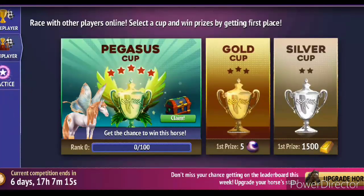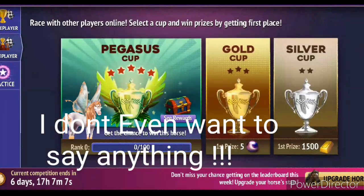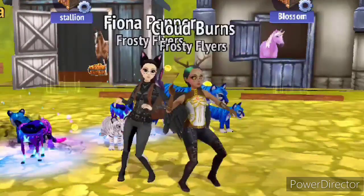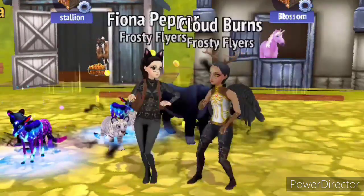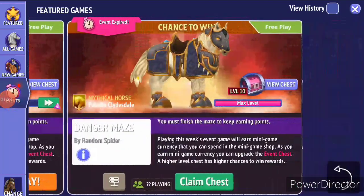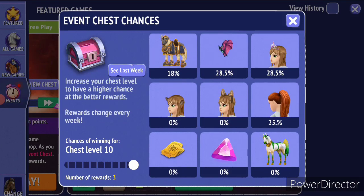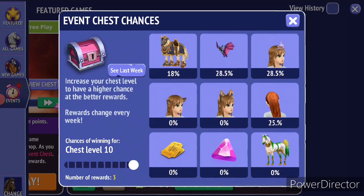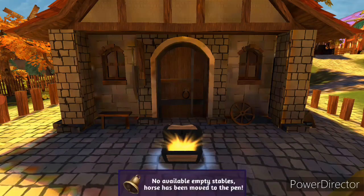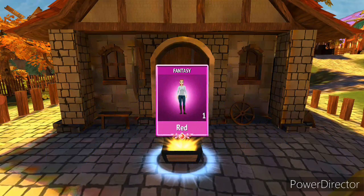I'll see you next week. Pegasus cup - let's see what we get. Okay, even chest and it's currently level 10 which is the max level, and it was pretty easy. So yeah, I want the crown - I don't want the horse or anything, I want the crown. First because it's my dream to get it. So let's open - oh my god, I got the horse. Please come on. I didn't get the crown.